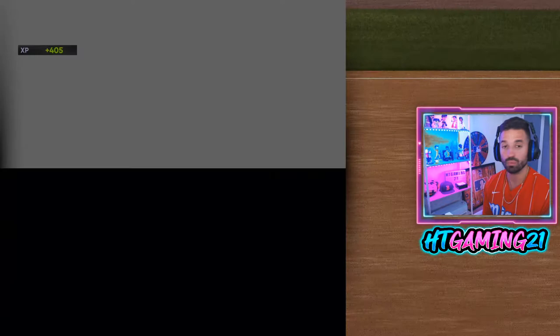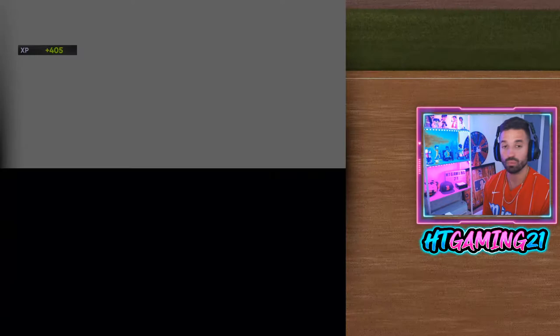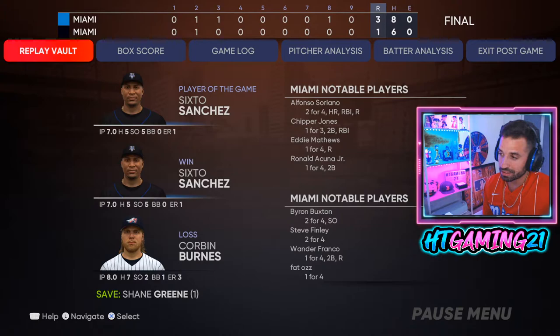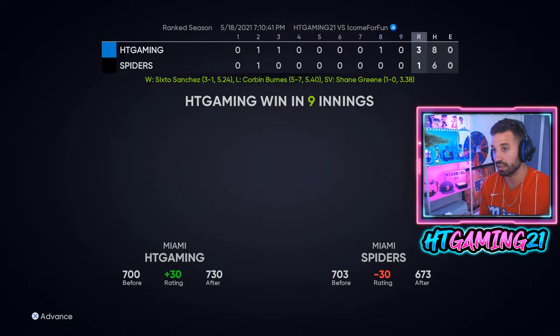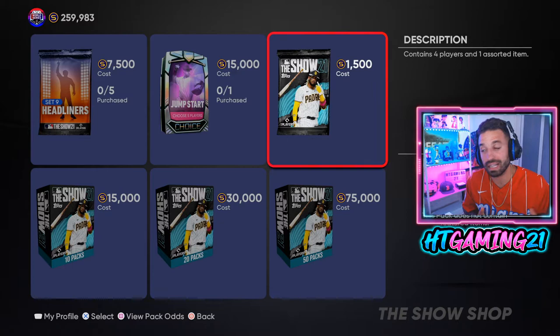What wasn't easy was the hitting — we had eight hits. Soriano went two for four with a home run and an RBI, Chipper Jones one for three, Eddie Matthews one for four with a run scored. That wasn't my best performance, let's be honest, but we're going to keep using Eddie Matthews because I actually like the card. On Hall of Fame difficulty he should be okay. Final score 7 to 3 — first game of the ranked season.